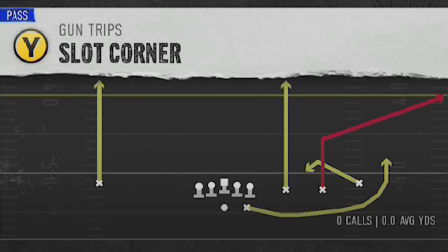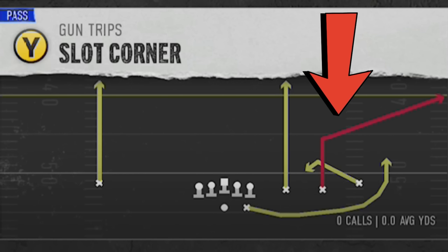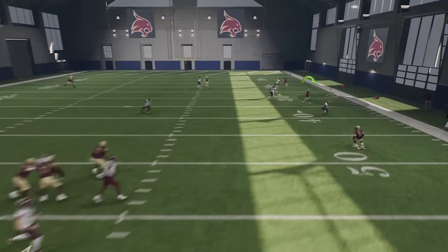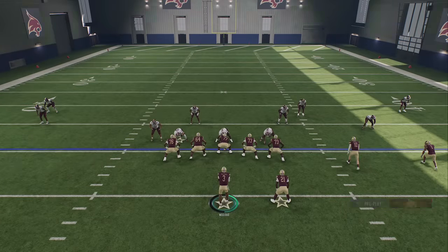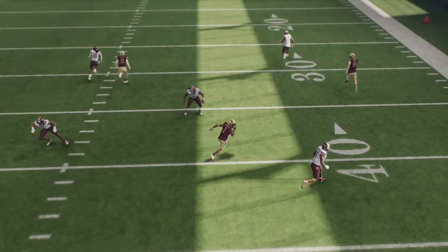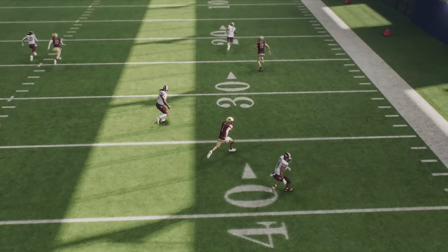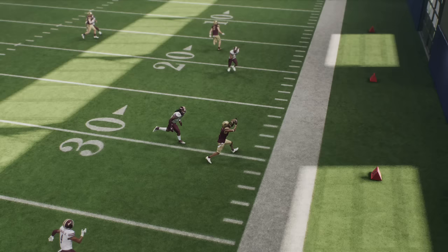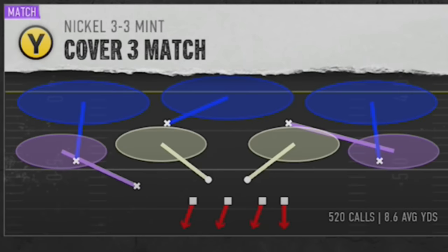Next we're going to attack the corner route. We'll switch to the slot corner play and go back to Cover Three Sky on defense. I'll do the typical trick of putting the B receiver on a streak to pull back the zone and try to get the route underneath. You can see the receiver gets open even though the curl flat zone is supposed to cover this area. The curl flat defender drops back to take away corner routes, but because of how the hook zone reacts, this guy was never covered the entire play - an easy completion on exactly what the curl flat is designed to defend.